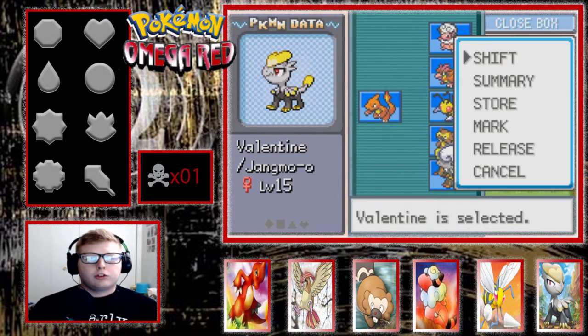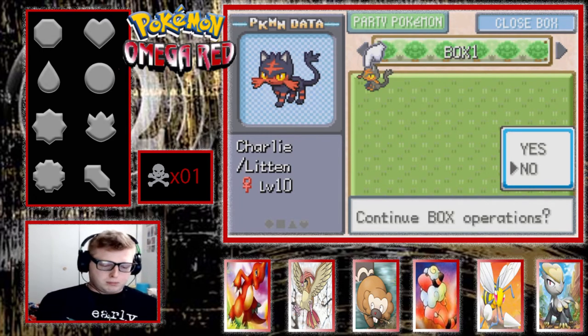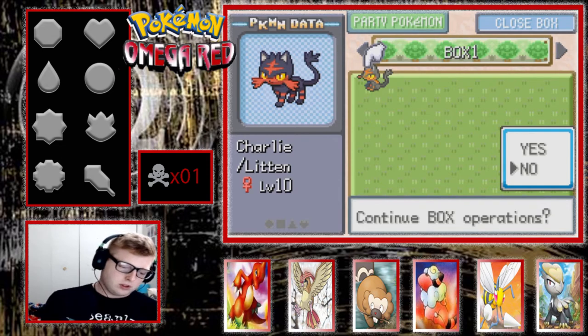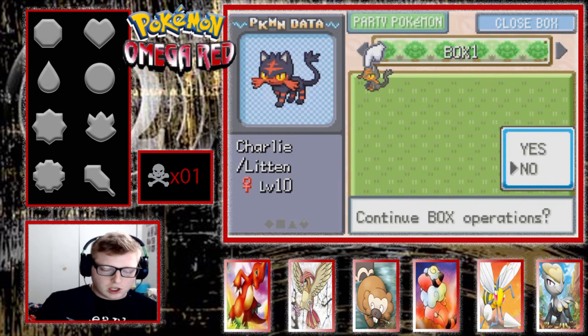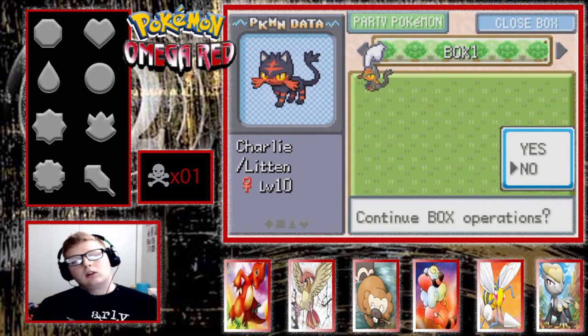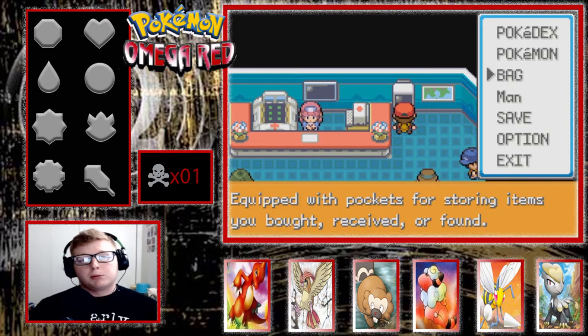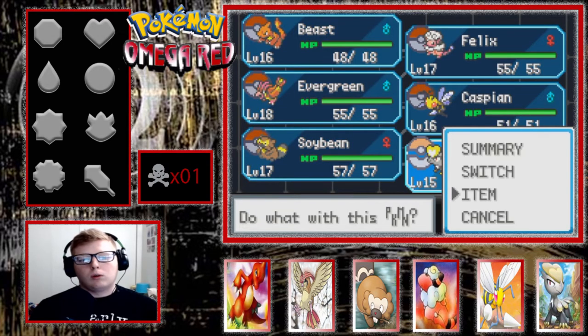We're going to put this thing on the team right now. We're going to go ahead and trade out Litten — actually let me write in both of them real quick. On Route 3 we got a Litten as a static gift, and then we got a Jangmo-o. Those are both great mon for the day. I nicknamed the Jangmo-o Valentine. Short-term memory loss — I'm sorry. That's going to be a consistent thing through this whole game, I promise you.